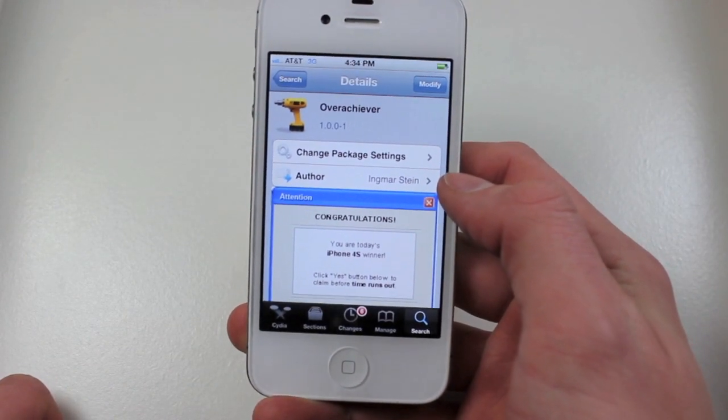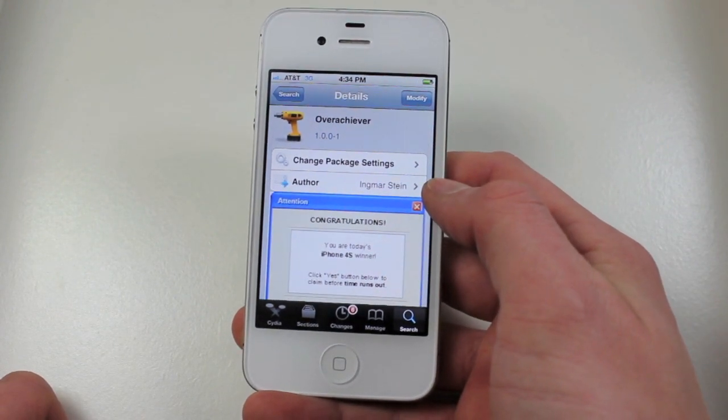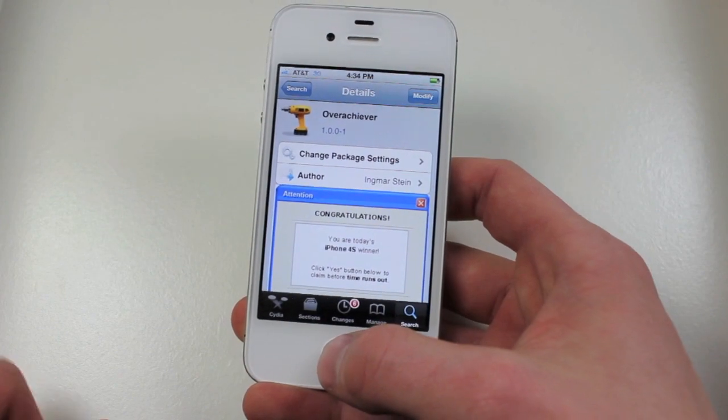You can find it in Cydia — just search Overachiever, all one word — and make sure to refresh Cydia if you haven't already. You just install that and restart Springboard, and you'll be where I am now.